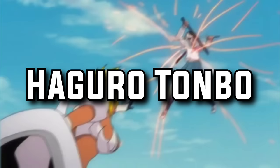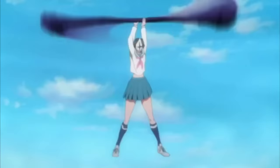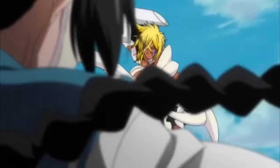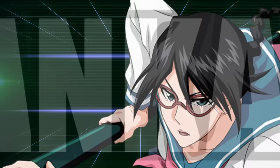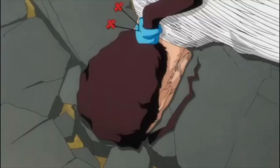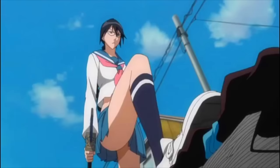Haguro Tambo is the Zanpakuto of the ecchi-loving captain of the eighth division, Lisa Yadomaru. With the Shikai command 'Smash,' the sword is merged with its sheath and transformed into a long polearm fitted with an exceptional blade at one end and a heavy ball at the other. The shape of the weapon allows it to be wielded like an axe, while the weighted side can be used to crush or slam into opponents. The Zanpakuto's Bankai is unknown — seeing the kind of media this woman consumes on an almost constant basis, the inner machinations of such a mind should perhaps stay hidden. Its Shikai transformation does at least give it a versatility in battle not yet seen so far.